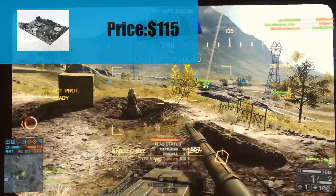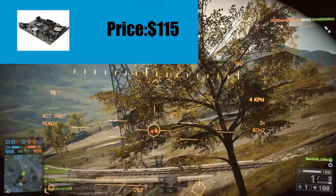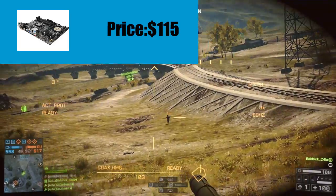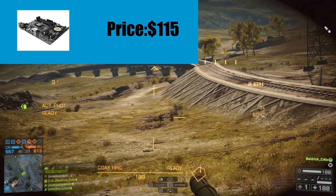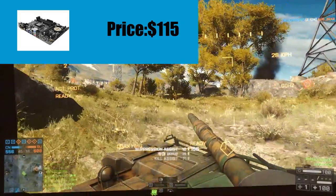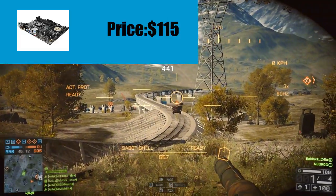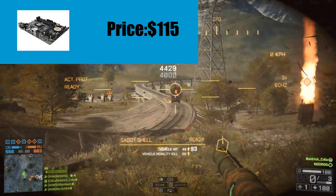The motherboard I've picked is the ASUS H97ME, which retails for $115 Australian dollars. It features a few PCI-E slots, which is perfect for the Wi-Fi card and anything else you decide to add later. It's compatible with the CPU and has enough RAM slots for the single stick of RAM I'm putting in.